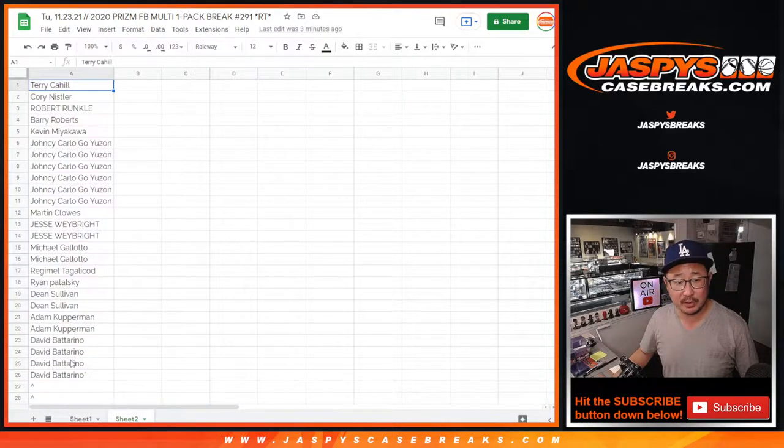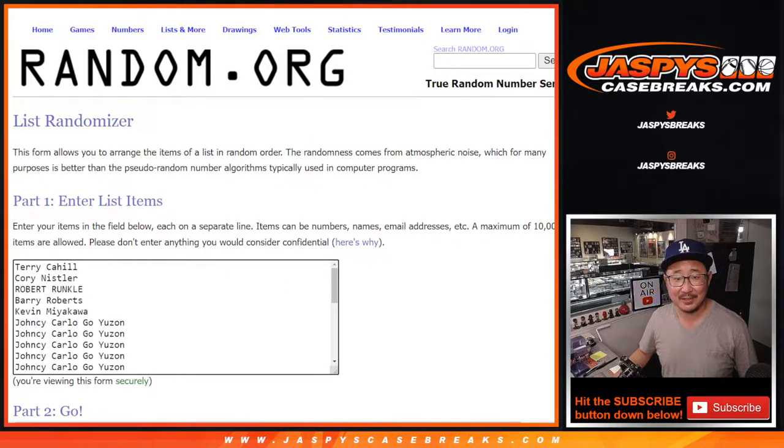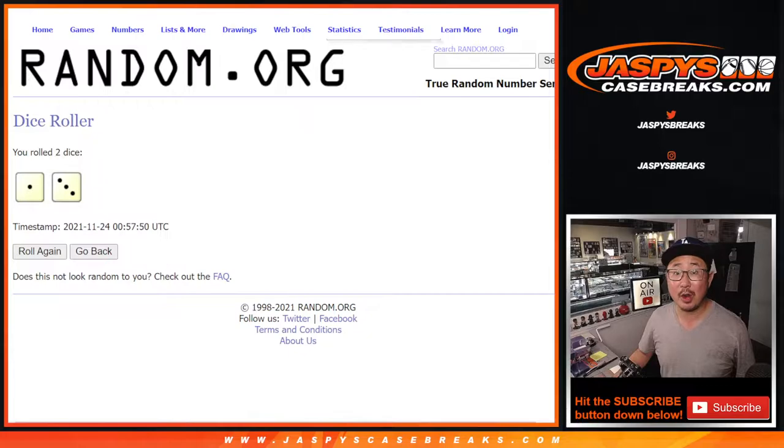So let's do the first dice roll first. Let's give away some extra spots within the break. Let's roll it, randomize it — one and three, four times.